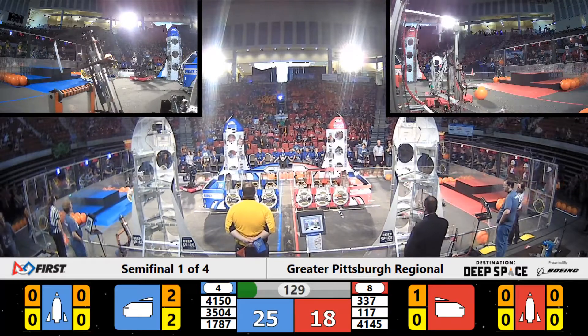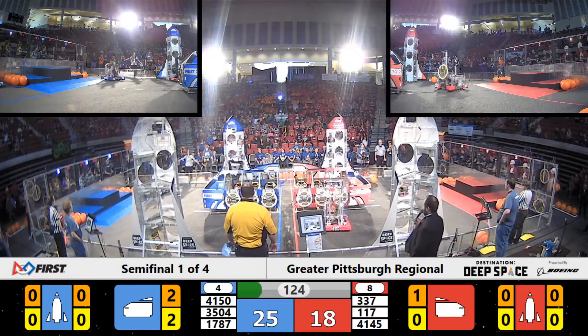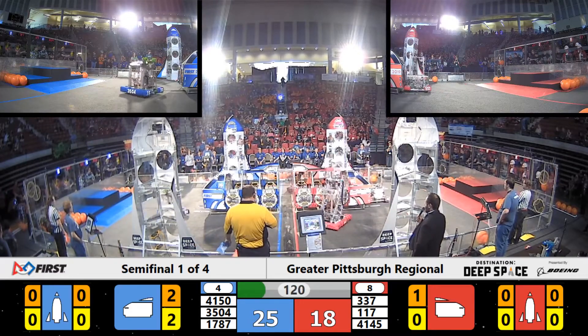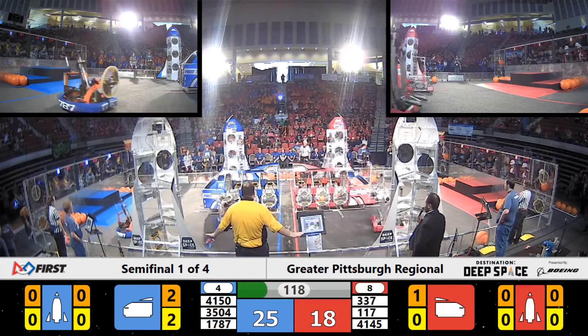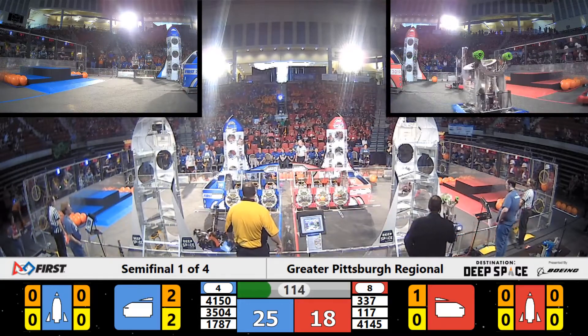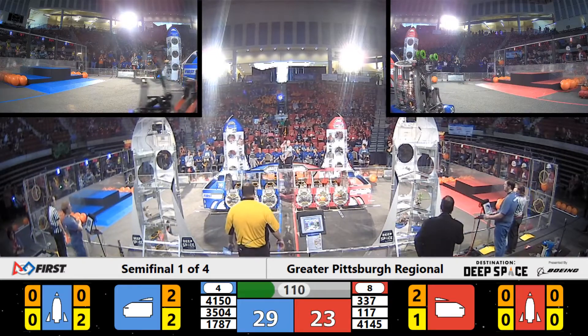Drivers can now see onto the field as the curtains get drawn up. Team 4150 of the Blue Alliance with a hatch panel in their possession. Girls of Steel get a bump and now has a hatch panel stuck on top of their robot as they move around down the field, moving into a defensive position on the Red Alliance side.